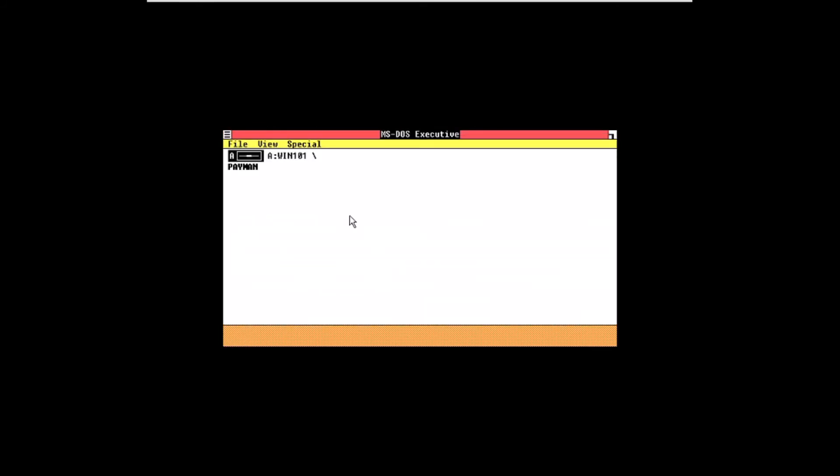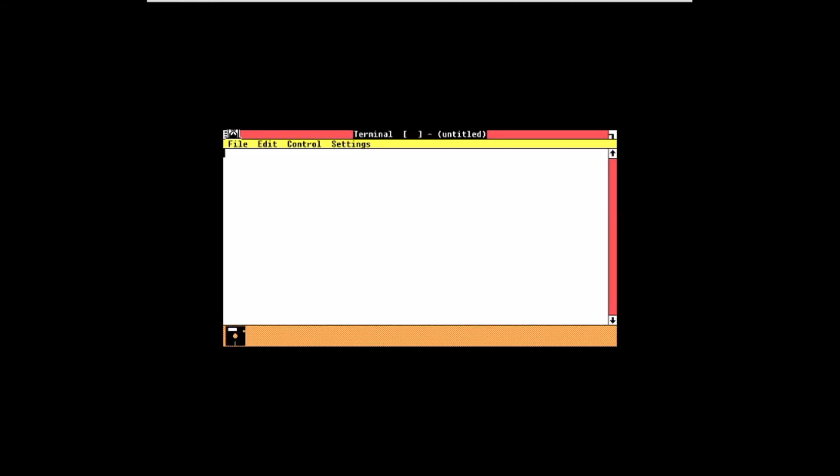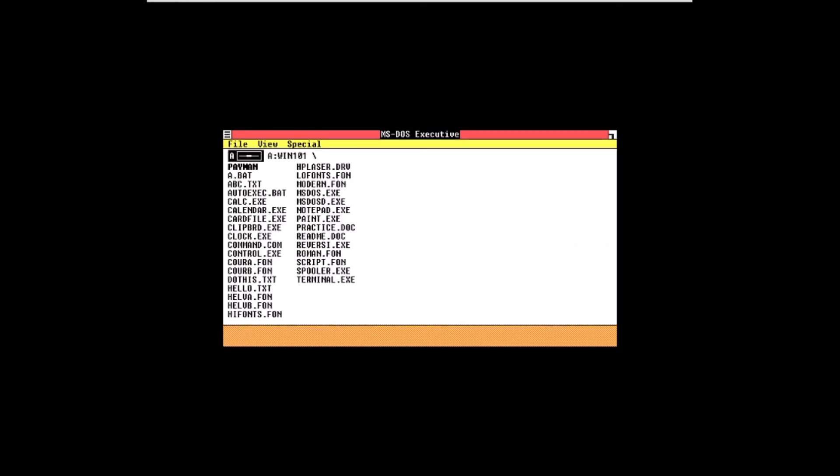Now the only thing you need to know in the terminal — if you are new to using Windows 1.0 — is that you cannot close the terminal until you type the command 'exit'. And it's not actually called the terminal, it's command.com. So let me wait for it to bring up the DOS prompt. As you can see here, you cannot close it until you type exit — so type exit there, and now you can close it.